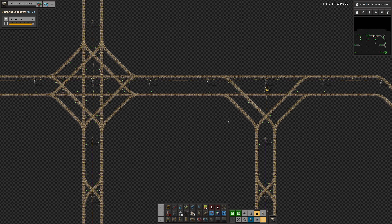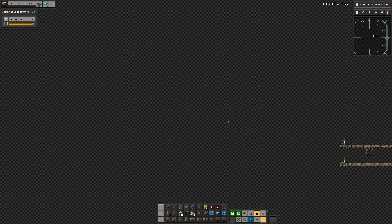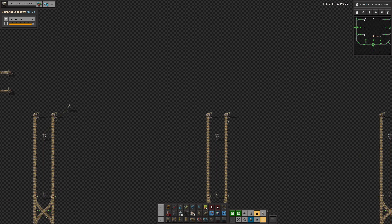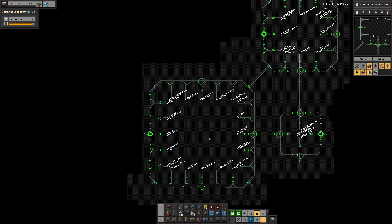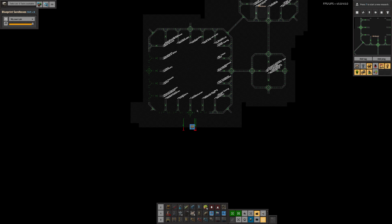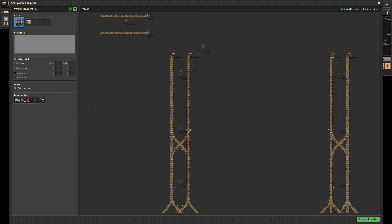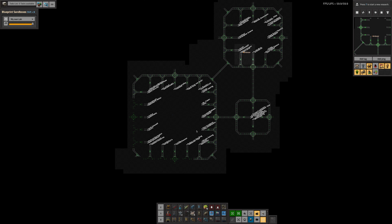We'll end up moving some of the processes from the central city into this city. You can imagine the one up top being just iron smelting, this one being nuclear processing, and this one being the sciences and rocket launches — or maybe just the rocket launches, with science cities dotted around. You can see how this whole thing could be copied and put down in a ring, with modules north, south, east, west, and northeast, southeast, northwest, southwest. I'd like to build a city of towns.